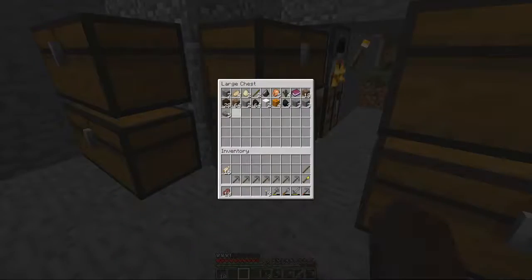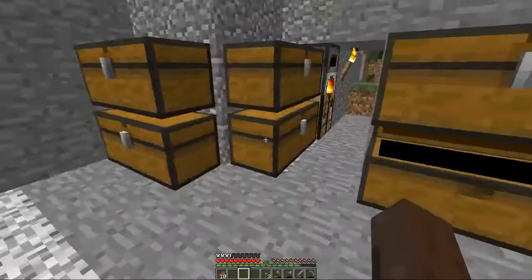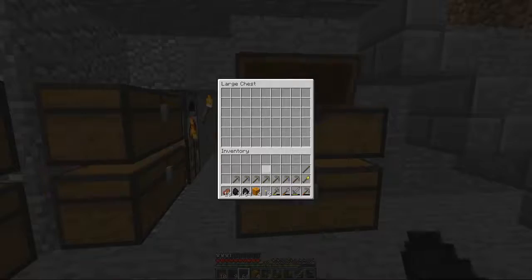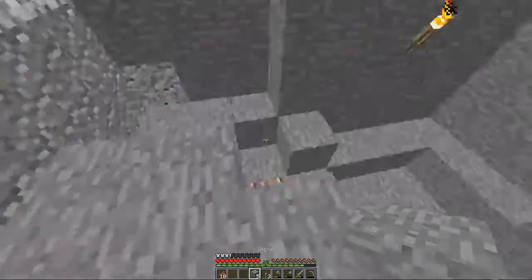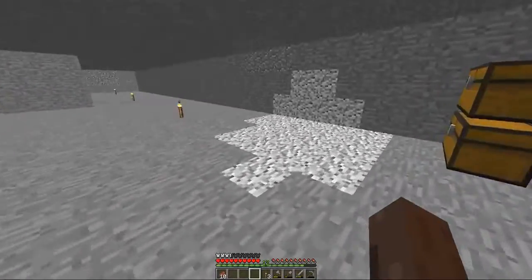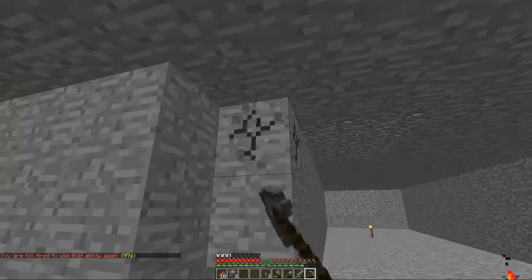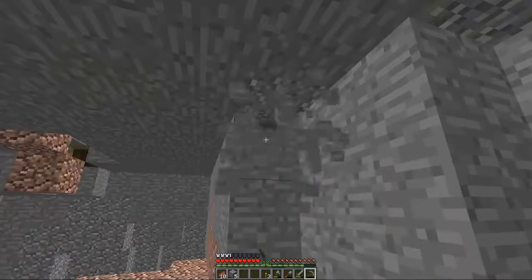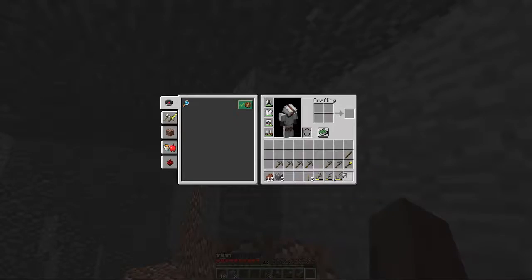I'm going to put some chests here. This one is going to have food. One chest is going to have ores in it. This is temporary — it might change. So I'm going to end up closing all these holes. I've got to make a mine somewhere, just for mining.